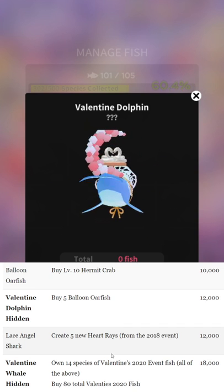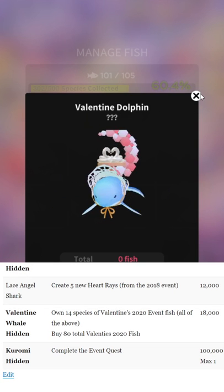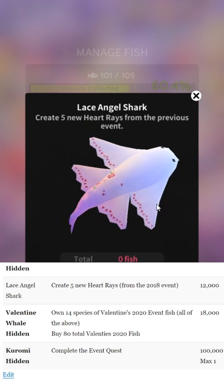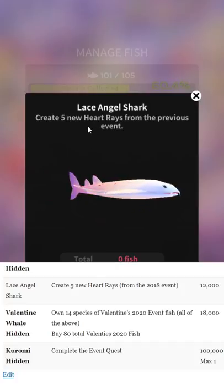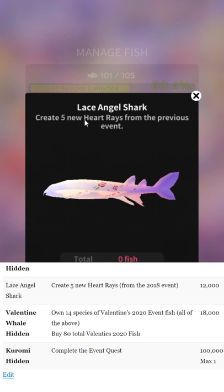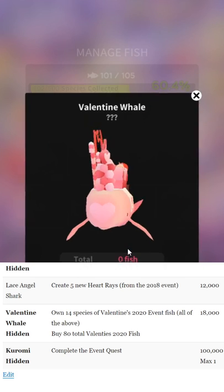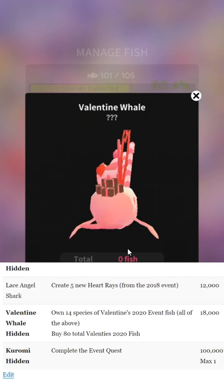Valentine dolphin: buy five balloon or fish — simple stuff. Laced angel shark: you need five new heart rays from previous events. When it says 'new,' even if you have five heart rays from before, you still have to make new ones. That tends to be a thing in new events — even if you played before, you still have to redo it.